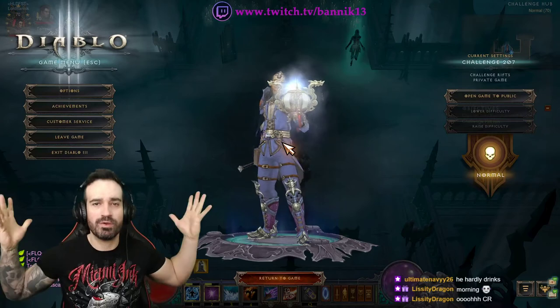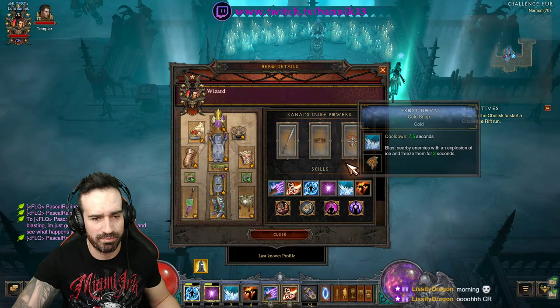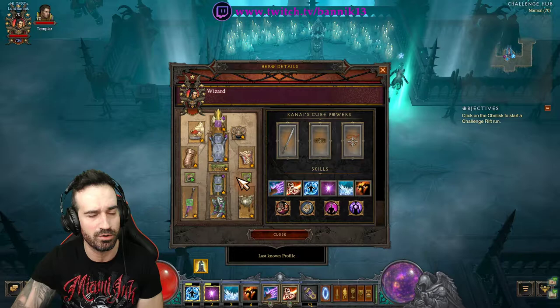This week we're up to Challenge Rift 207. It looks like a wizard. If you click on the soul mirror, it'll reveal everything you need to know, such as the gear equipped, the skills, the passives, and even what's in Kanai's Cube. This week we're going back to a Legacy of Nightmares setup, so no other set item bonuses. Usually these days people use Legacy of Dreams and don't see much LON, so it's a nice throwback to the days of the Legacy of Nightmares rings.